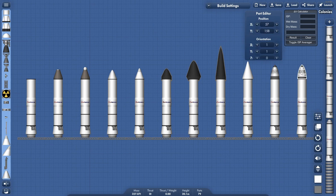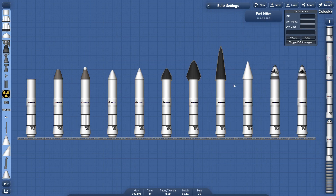It also has the aerodynamic cone at the bottom, which is just a separate item, which is actually toggleable with the 1.3 old style nose cone. So the more you know.